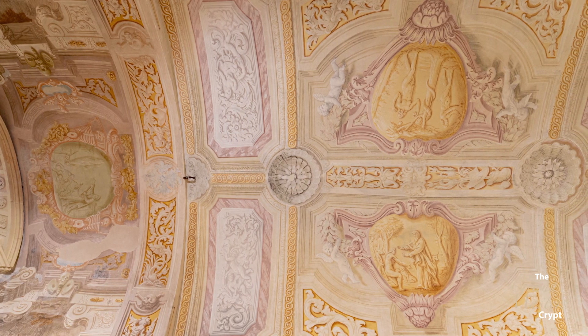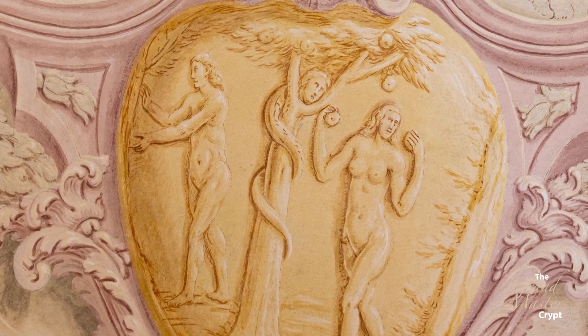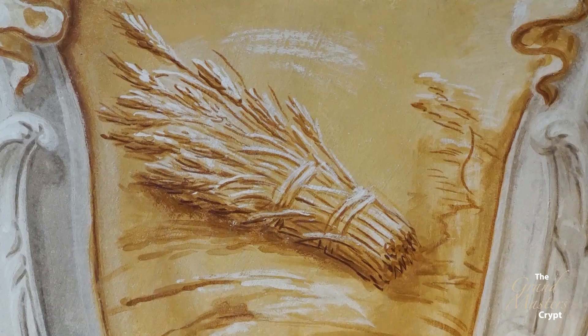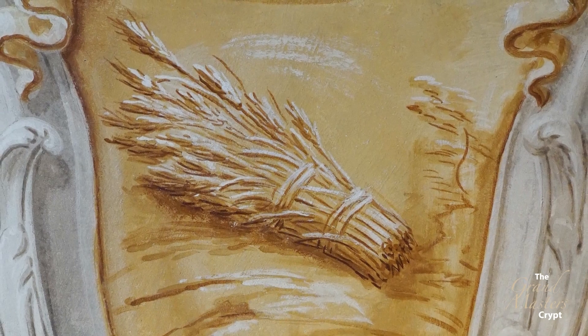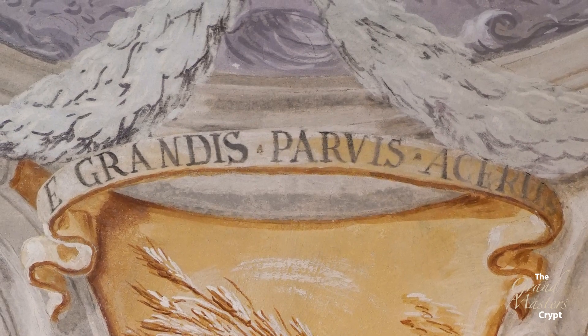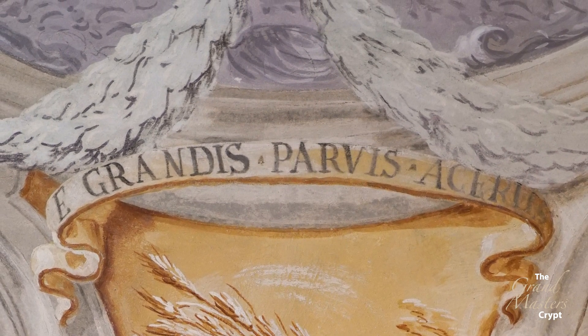In the apex of the vault, Nassoni painted four shields. The two in the centre show the creation of man and the fall of man. The two accompanying shields — one holds a serpent biting its tail, which is a symbol of the continuity of life, good or bad, and the other holds a sheath of wheat, which is probably a symbol of life. These two shields together have an inscription which reads, in Latin, a grandis parvis acerus, which means the end depends on the beginning without distinction between great and small.